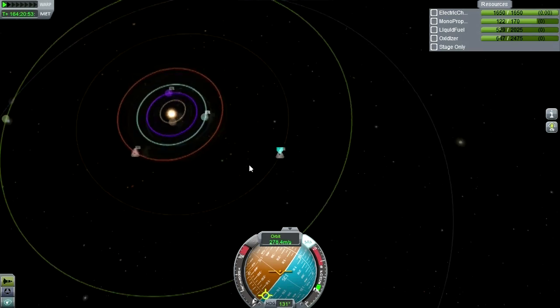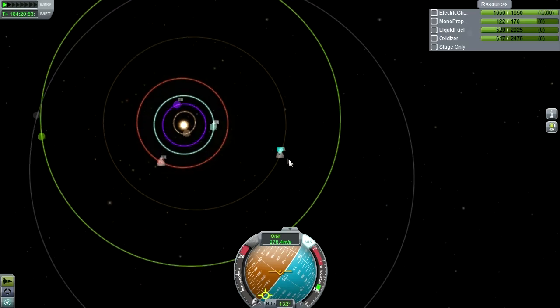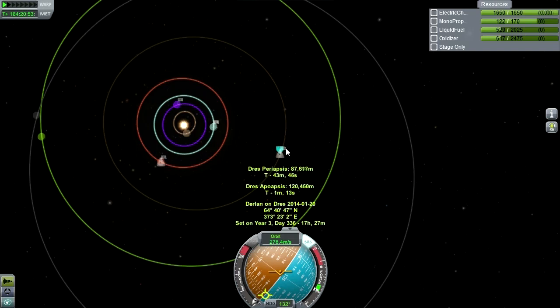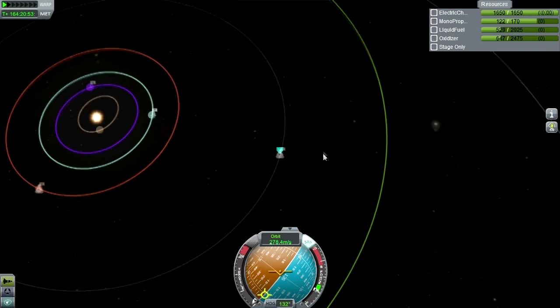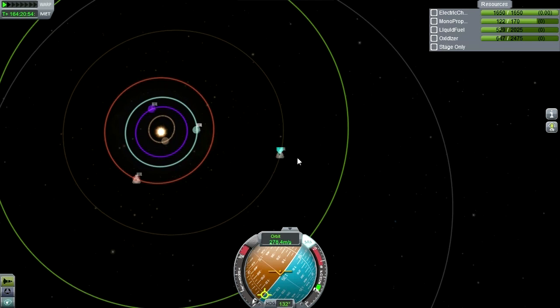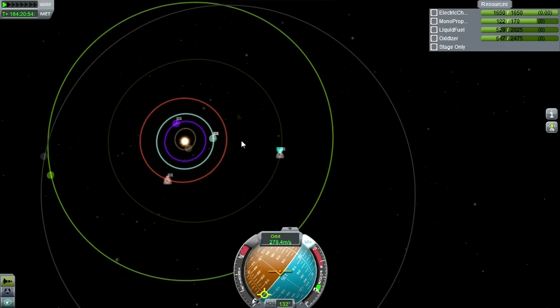The location to transfer from Kerbin to Drez is not the same as the reverse journey. In fact, for the reverse journey, I think we need a 30 degree angle. My notes say negative 329.68. There's a calculation in my intermediate rocket science video that gives the equation to figure out these angles — it assumes the orbits are circular, and they're not quite.